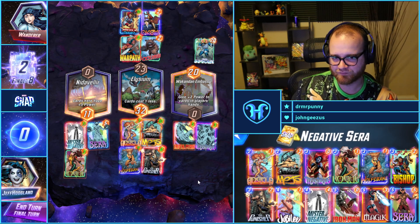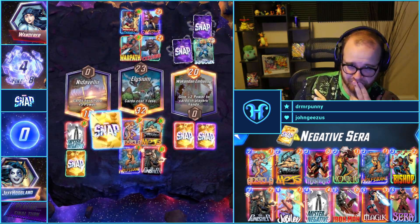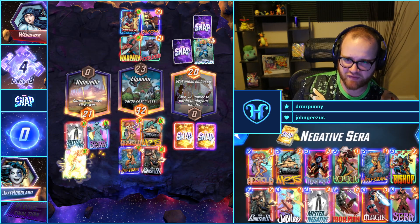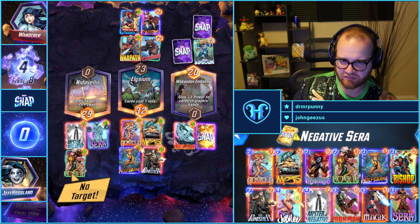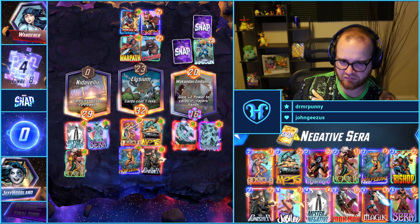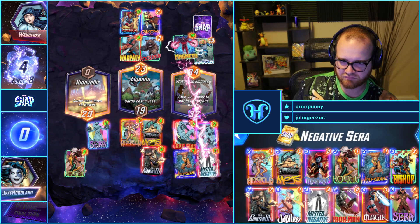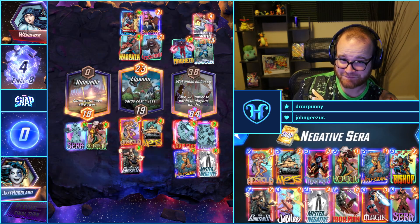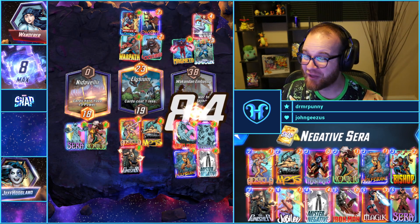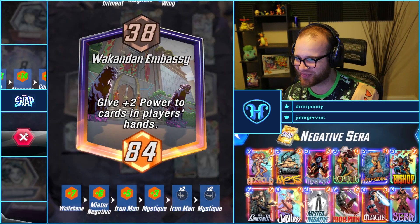This is double-double, so we're winning mid. We're winning right, we're winning left. Eight cubes, please. Is one of these cards Magic? I am Iron Man. I am Iron Man. They were just expecting to win with 38 on the right — they didn't know.